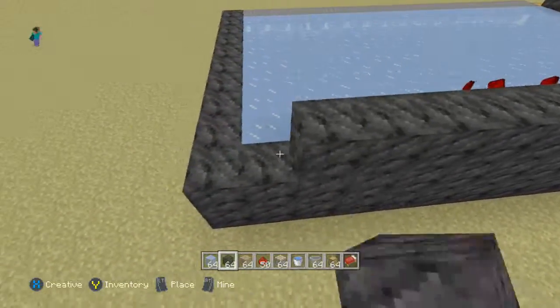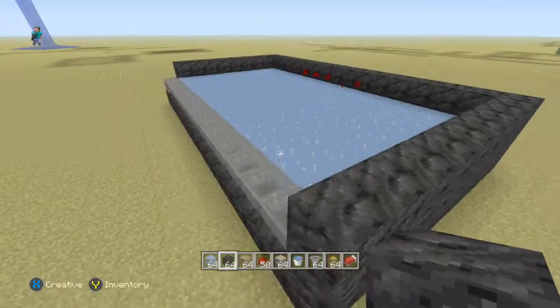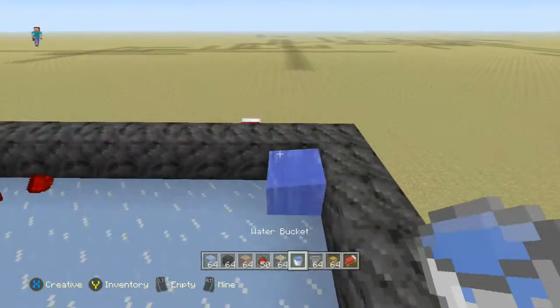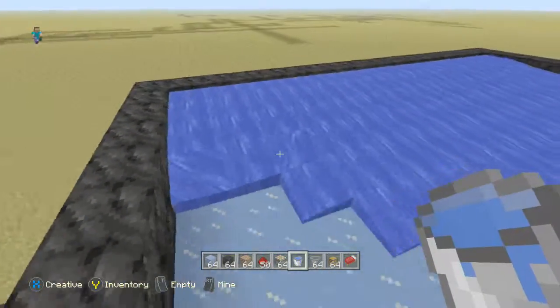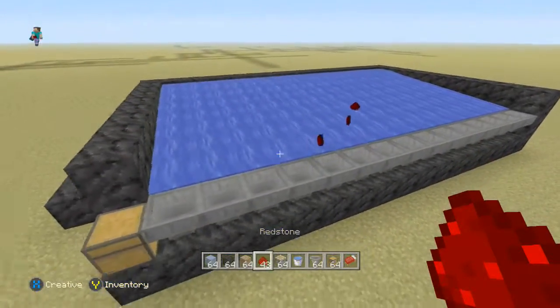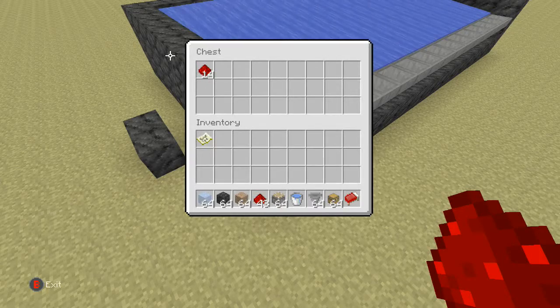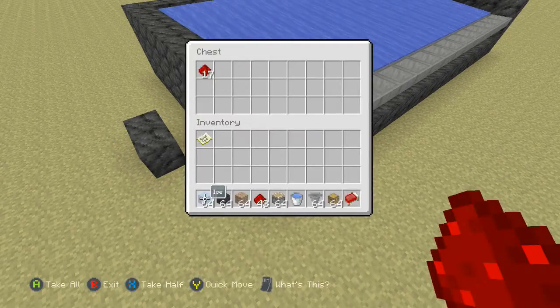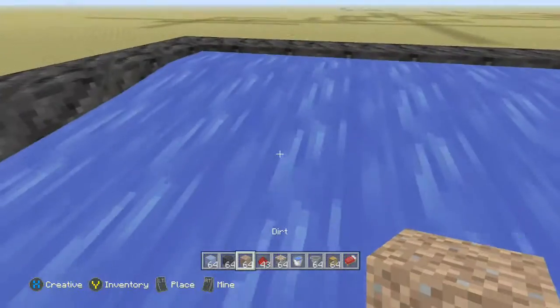Go ahead and put a back wall on here. Basically what we're gonna do is fill it in with water so that it brings all the sugar cane to the hoppers. Let's go ahead and do that — it'll bring everything to the hoppers. This is on Xbox so it's a little bit whatever, but you can see it's working.